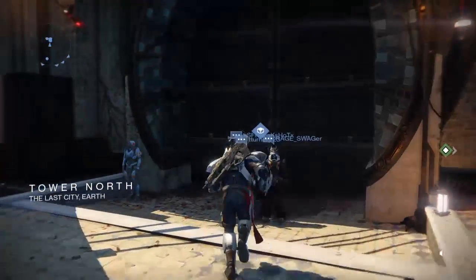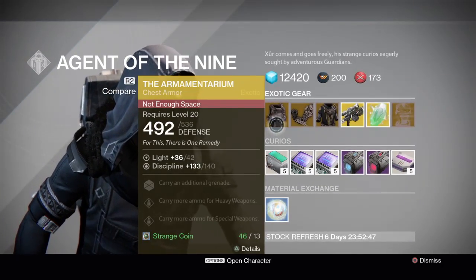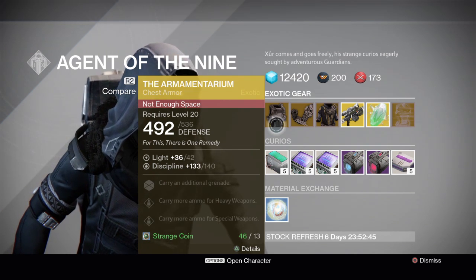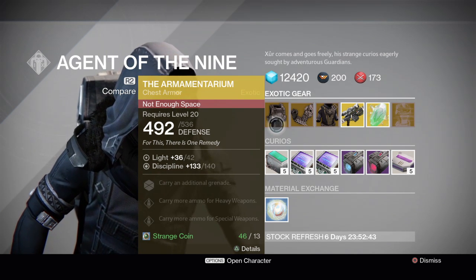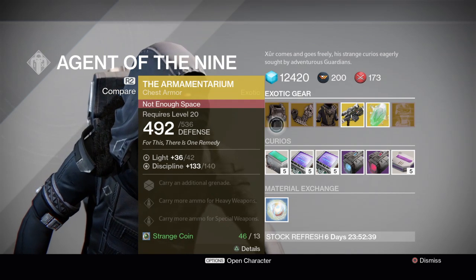And here is Xur. Let's see what he's selling. He's selling the Armamentarium. Now that is a pretty good discipline roll — 140 is really good, and overall this is a must have for Titans.